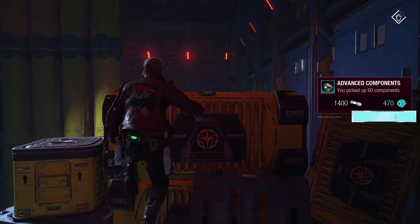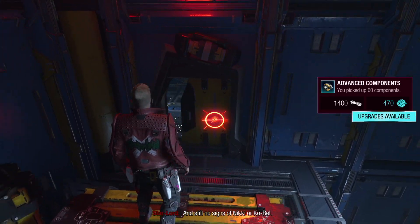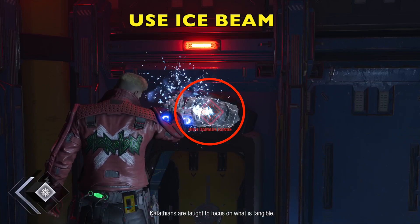When you collect your goodies, getting out of here could be tricky. What I did is jump up on these crates, and then you don't want to use your electrical — you want to switch over to your ice beam and freeze that little motor, and that will open up the door for you.